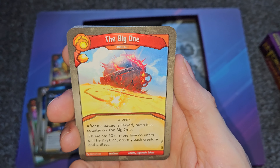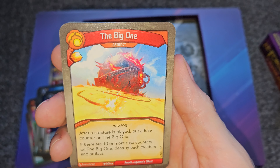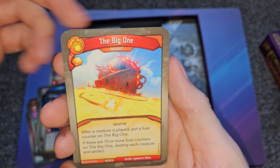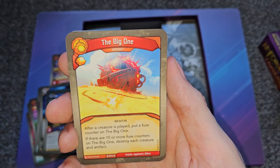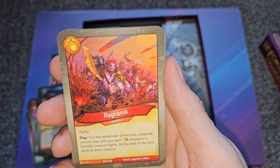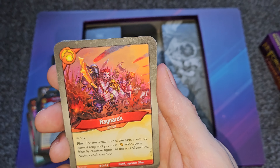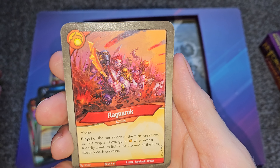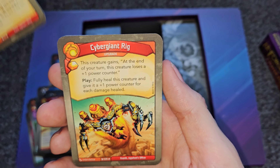Now we're on Brobnar — these are like the red ones in Magic: hitters, goblins, giants, trolls. One card has a fuse counter mechanic: after a creature is played, put a fuse counter on the Big One. If there are ten or more fuse counters on it, destroy each creature and artifact — basically Ragnarok. Alpha means you have to play this before anything else happens on the turn. For the remainder of the turn creatures cannot reap, and you gain one amber whenever a friendly creature fights. At the end of the turn, destroy each creature.